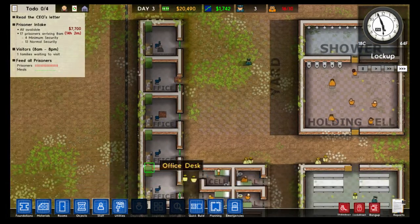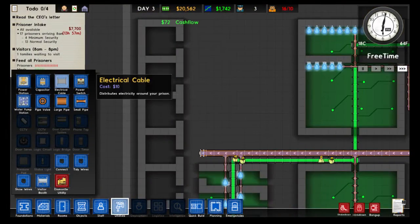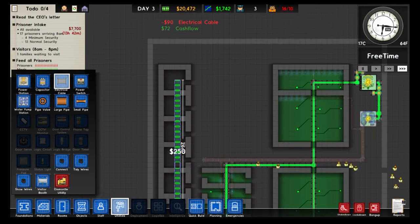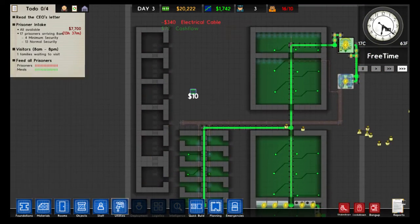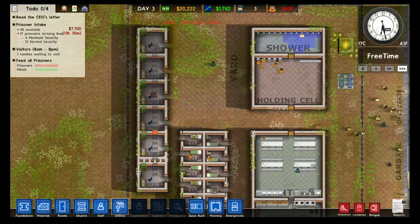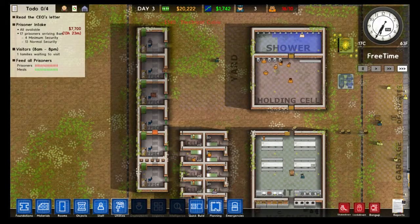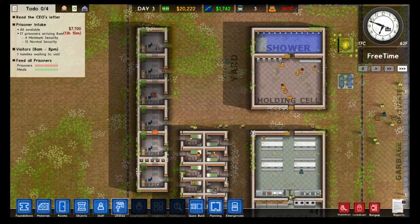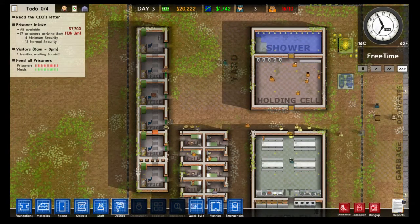That is the very basics of administration. Make sure that whenever you build a new section of your prison, you go back to utilities and electrical cable, and put electrical cable through all the buildings you just built to make sure they have power. Other than that, that's all the time we have for today. Thank you so much for watching — if you have any questions please leave a comment down below. In the next episode we are going to cover intake. Bye!